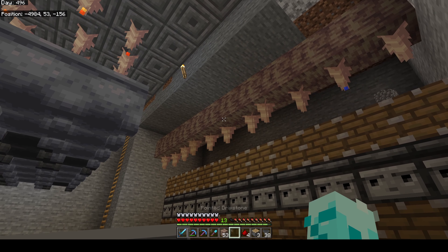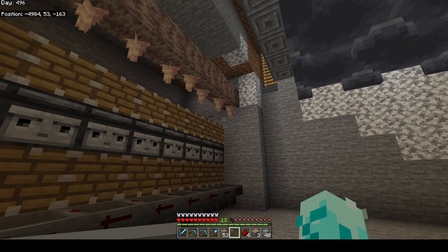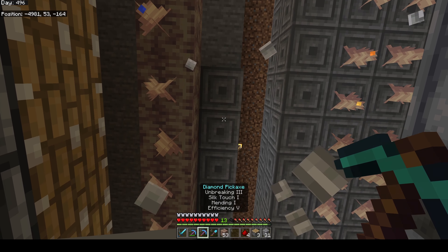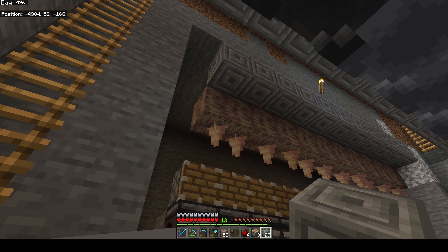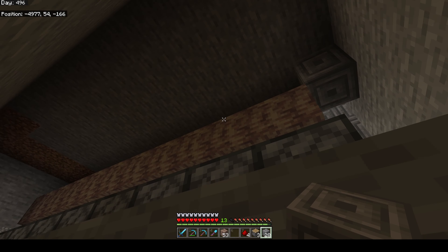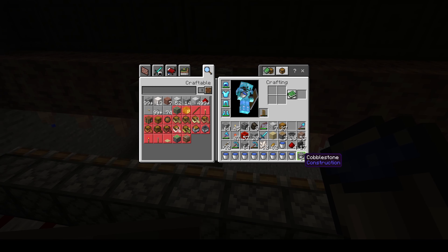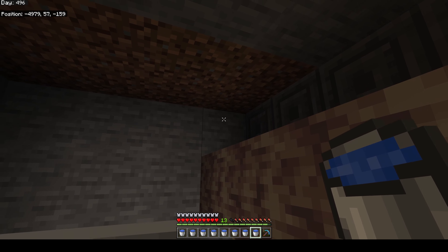Let's put our chest back down and get our hopper line there. We'll also need some glass. We take a dripstone block and put it there. Now underneath that, like we did with the lava, we put dripstone right there. Then we take our water bucket and put a water source above every dripstone block - since it's water it'll make its own source, so you can just go every other block.